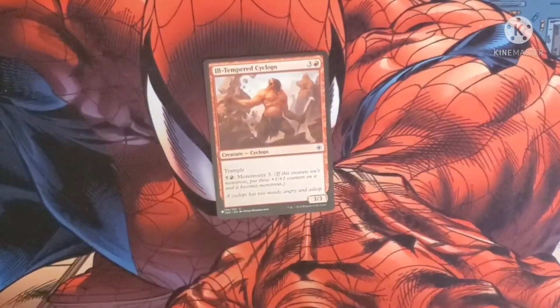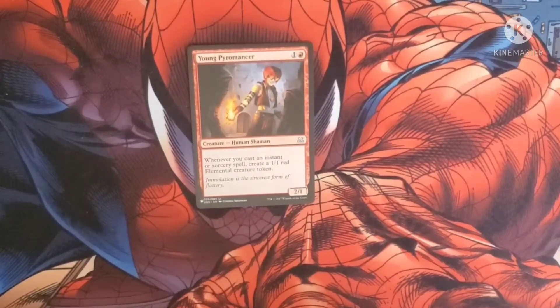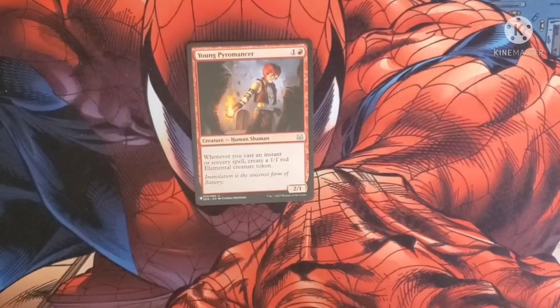Next we have a Cyclops — costs three and a red for a Cyclops with Trample. We can pay five and a red to give it Monstrosity three. If this creature isn't Monstrous, we get to put three +1/+1 counters on it and it becomes Monstrous. It has a 3/3 body. Young Pyromancer costs one and a red for a Human Shaman. Whenever you cast an instant or sorcery spell, create a 1/1 red Elemental creature token. It has a 2/1 body.